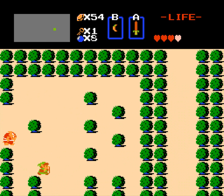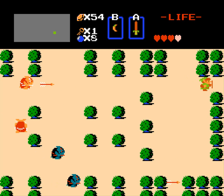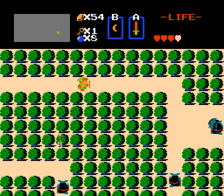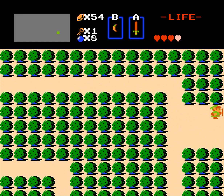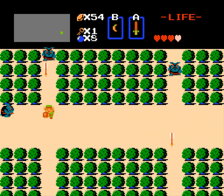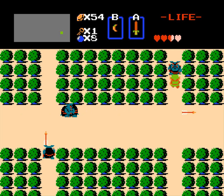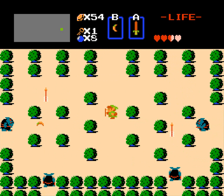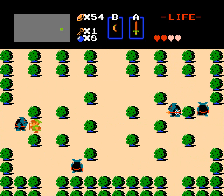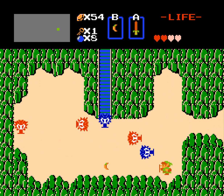These guys are moblins — nasty little guys that shoot arrows at you. I'm dodging arrows and don't know where I am. I want to go up, and if you're standing perfectly aligned with them you can actually knock their arrows away with your sword, but only if you are perfectly in line with them.